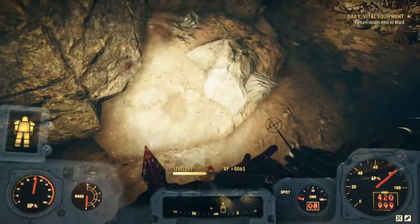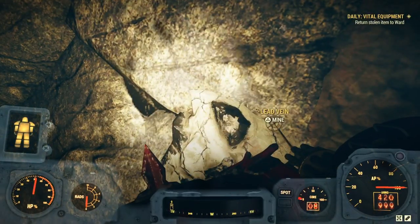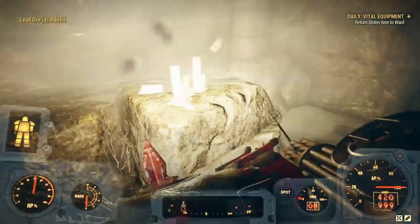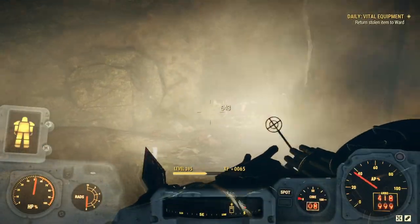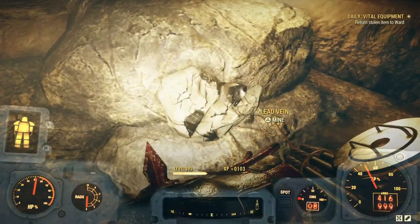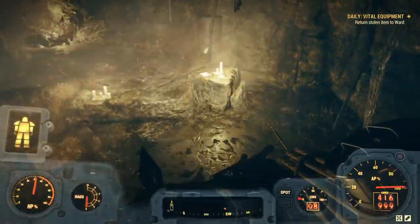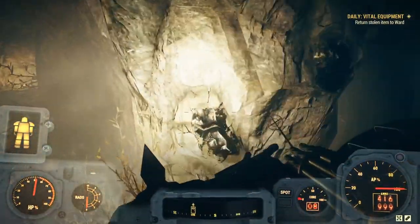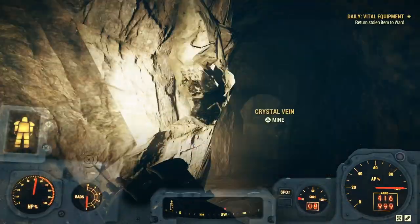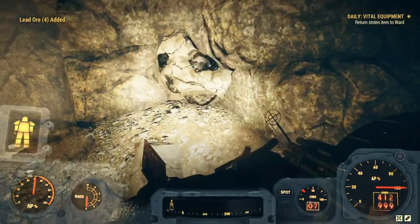This is where you're going to start seeing a bit of the crystal ore. I think that might be for energy weapons — I'm not 100% sure. I don't really make a lot of energy weapon ammo; I just recently started making plasma. I didn't want to include energy ammo in this video because if I don't know what I'm talking about, you shouldn't be making a video. But I definitely know how to make ballistic ammo. Here's some crystal — I pretty much ignore it. I wanted to show you it looks exactly like the lead, so make sure you're getting what you want. It doesn't hurt to pick it all up as long as you've got the acid to break it down.